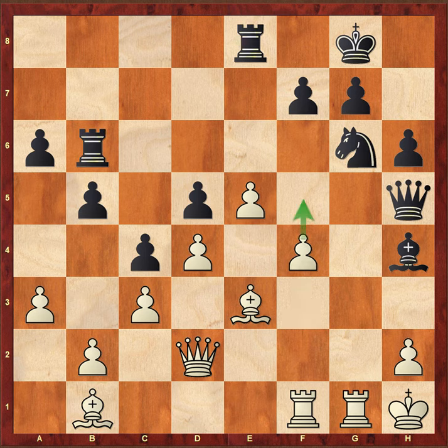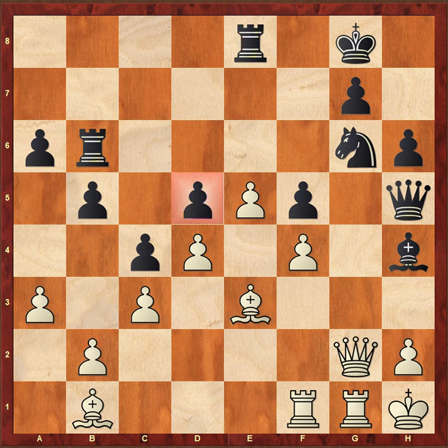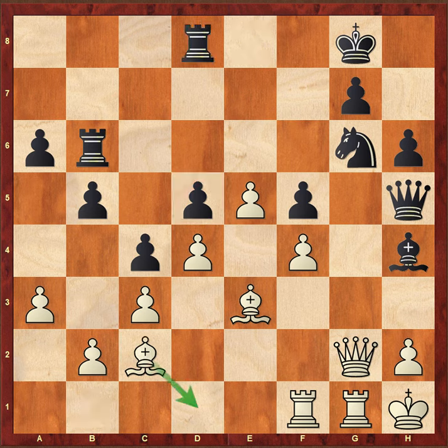Rook b6, f4 — a very nice move with the idea of playing f5 and kicking the knight out of its comfort zone. Black himself plays f5. Queen g2, eyeing the weak d5 pawn. Rook d8, bishop c2 — with the simple idea of playing bishop to d1. I don't see where the black queen goes — the black queen is trapped. If you move the knight, it is checkmate. I think that's it — the black queen is trapped. If f7, I think we can still play Bfd1, follow it up with Rf3 and Rh3, and the black queen is trapped again.